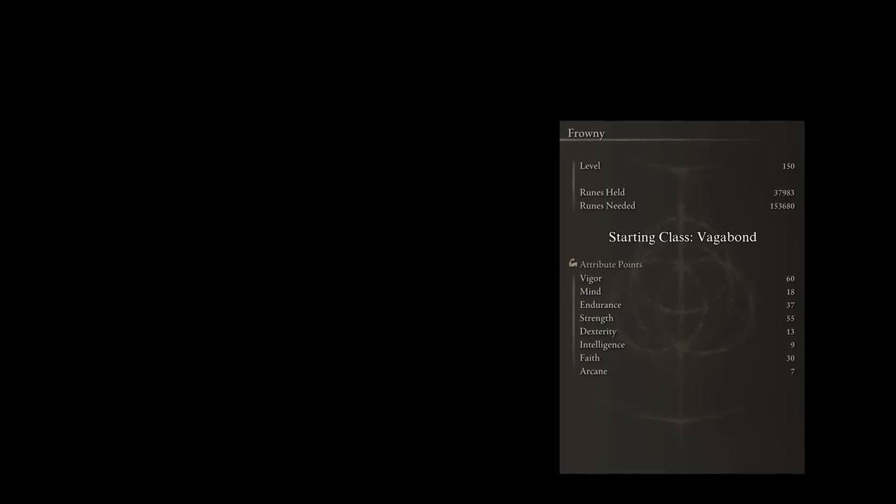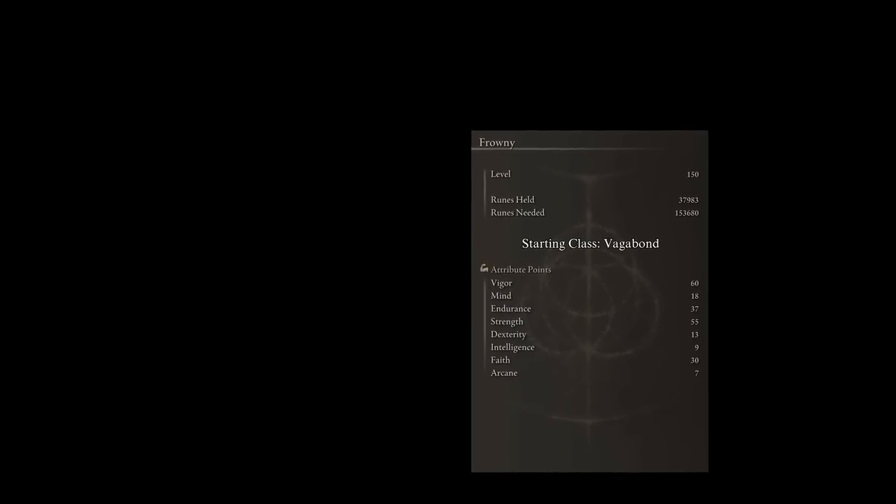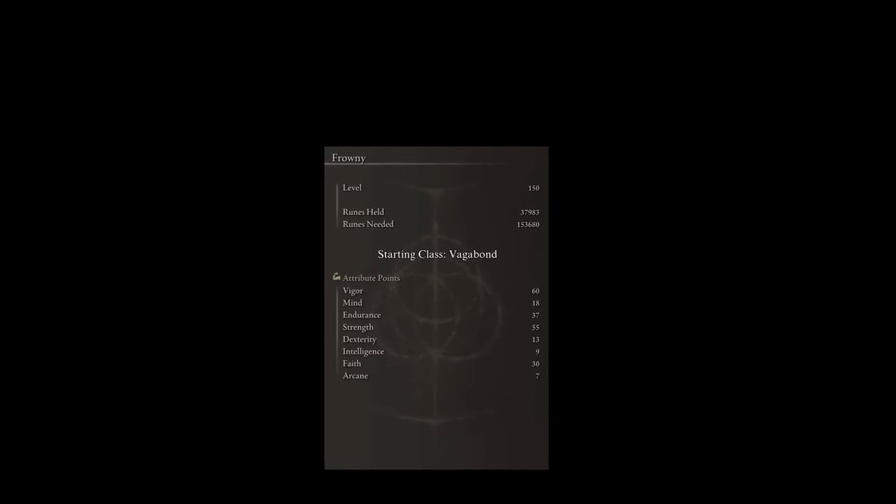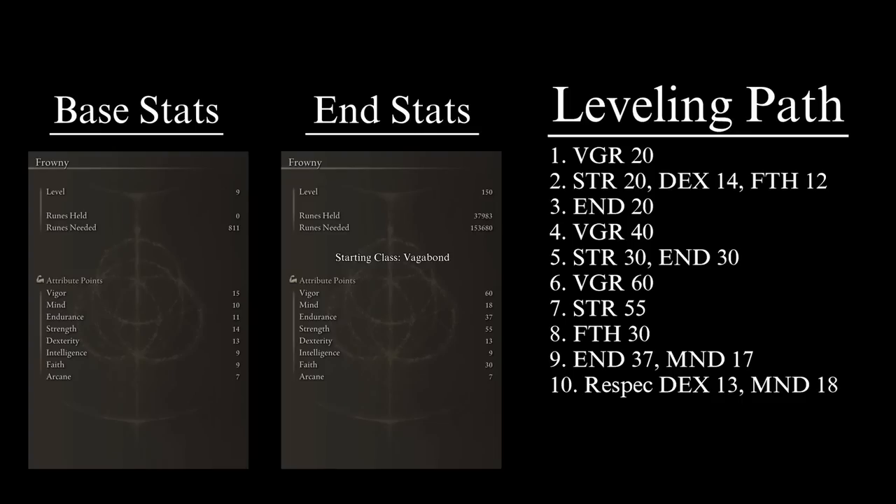There are many ways to reach these stats — level up however you feel comfortable. That said, I recommend the following path. As soon as you reach the Lands Between, the first thing to do is get your Vigor to 20, since survivability is more important than damage when starting out. The second priority is to get the stats to wield the Golden Halberd dropped by the Tree Sentinel at the beginning: 20 Strength, 14 Dexterity, and 12 Faith. At this point you will be forced to use the halberd with two hands.